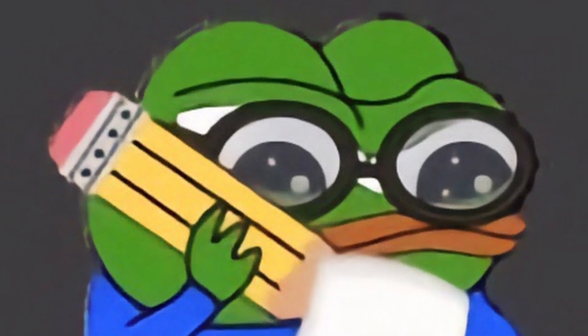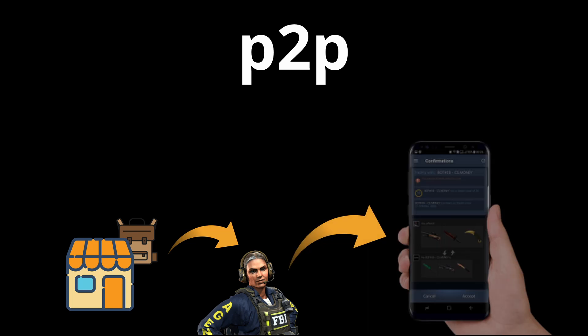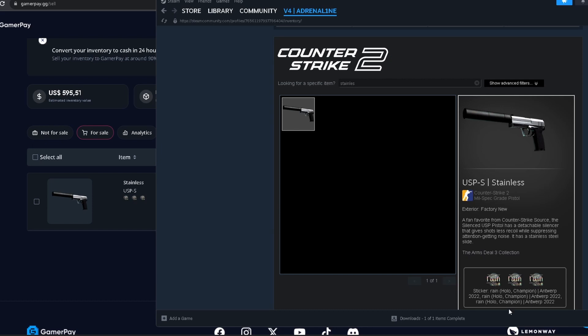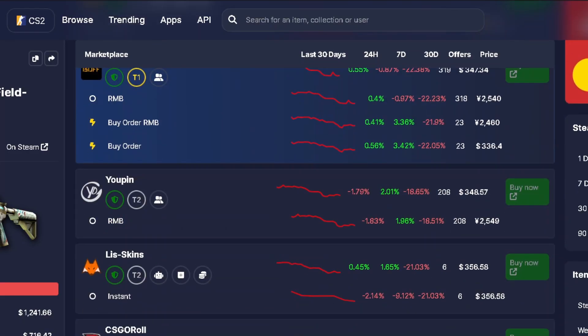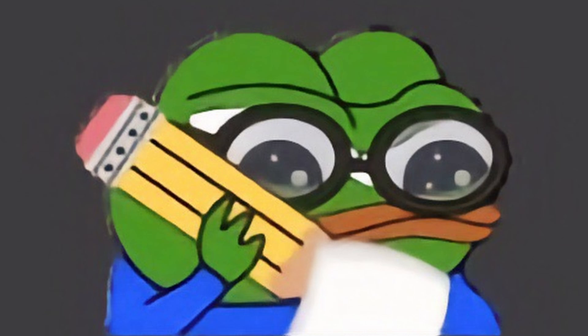Peer-to-peer means that you list your item on the marketplace but the item remains in your inventory. When somebody buys the item, you deliver it yourself and confirm through Steam Mobile Authentication. This is a great option because you always have your skin in your inventory and can still use it in-game. Most importantly, you can list your item on multiple markets at the same time — this is a huge win. Be aware of API scams though.